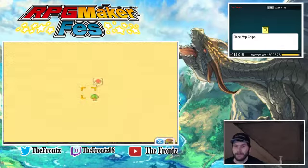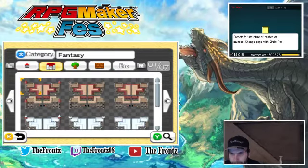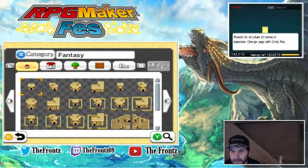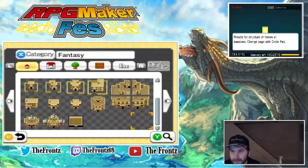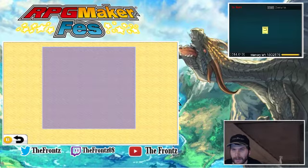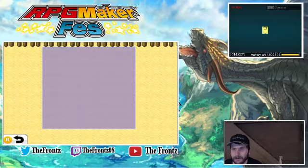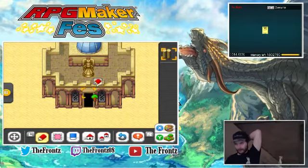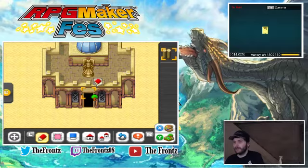Now we need to add some buildings and whatnot. That's going to be the church for this town. Every one of the towns is going to have some kind of church, because those churches are going to play into what our characters have to do — they'll go to those churches to talk to somebody to get an idea of what they need to do.